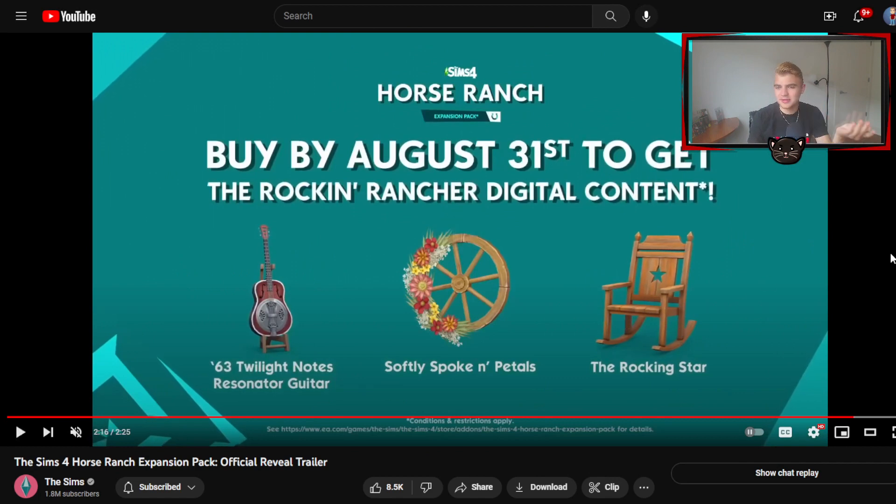Take the range July 20th. And there are also some secret things that you can get if you order by August 31st: Twilight Notes Resonator Guitar, Softly Spoken Pedals, and The Rocking Star. This pack gives me hope that they'll do more themed things in the future. I want pirates now. We've already had worlds styled like this, but we haven't had the theme of cowboys and ranch living. It also makes me think this should have just been named Ranch Living, not Horse Ranch.